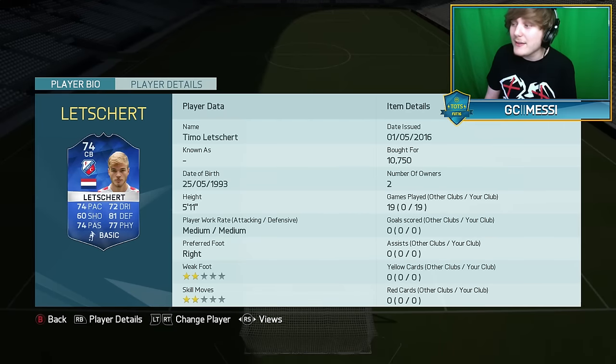At right center-back, another silver TOTS — Timo Lettschart, one of my favorite silvers on this game. His stats on the silver are crazy; I think right now he's 7,000 coins. He has very good passing and dribbling as well as good defending, physical, and pace. He's only 5'11" but in-game it doesn't really make a difference. His jumping's pretty good and he's just very good at passing the ball out from the back line.